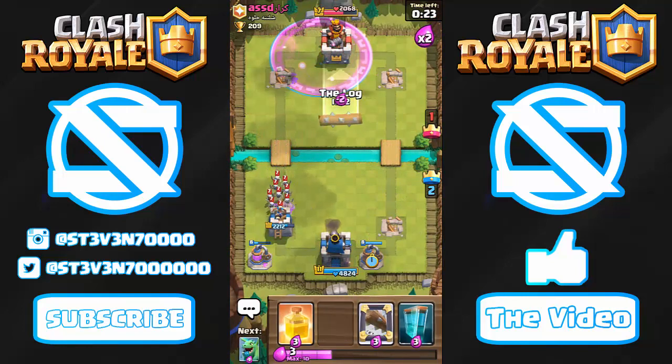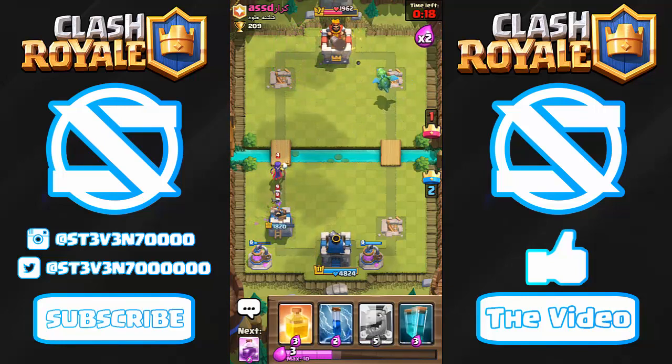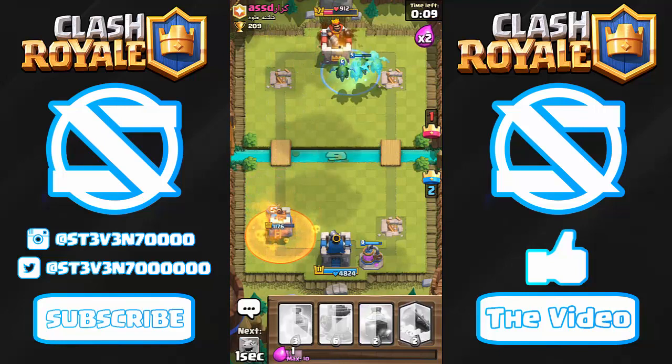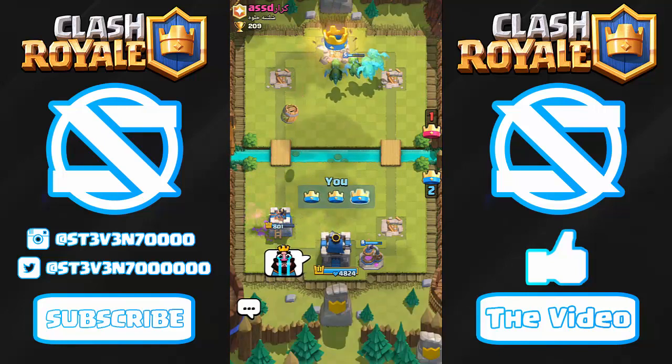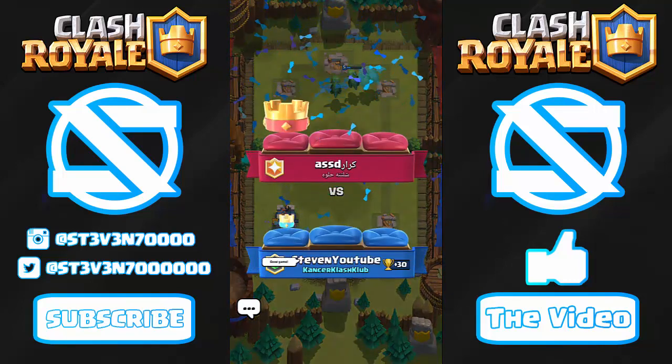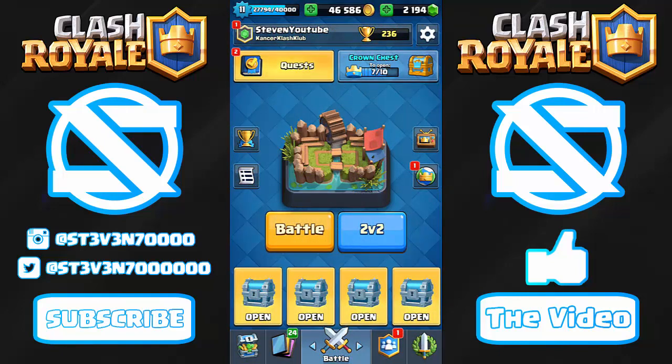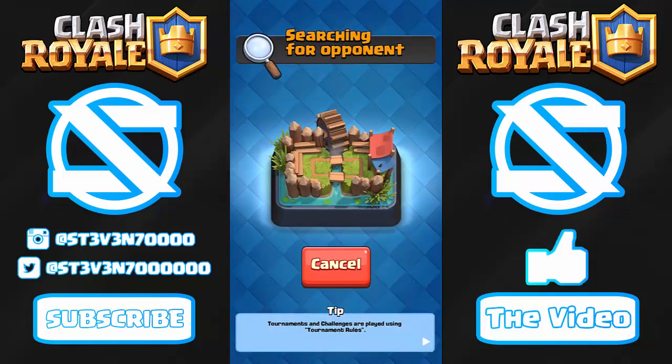He took one of my towers but I have both of his and his king tower is pretty low — just push up with a few more baby dragons to take the win. I need to defend my left side since my right is already down. I keep underestimating baby dragons — when I play them in higher arenas they don't do much damage, but grouped up against low-level towers they do a massive amount. Baby dragons actually got buffed later on, but I still think of them as underpowered from my competitive days.